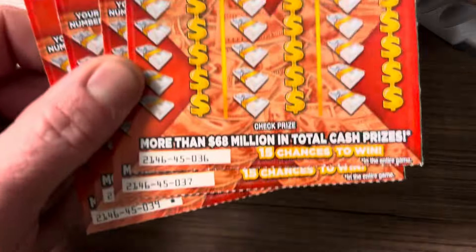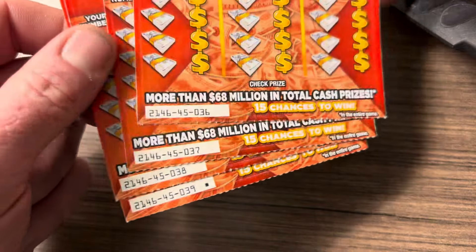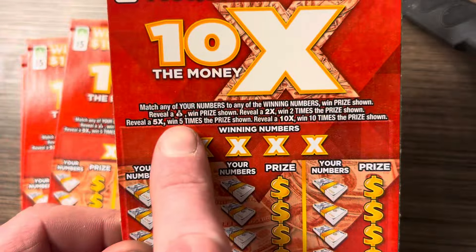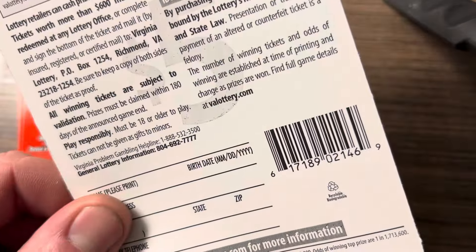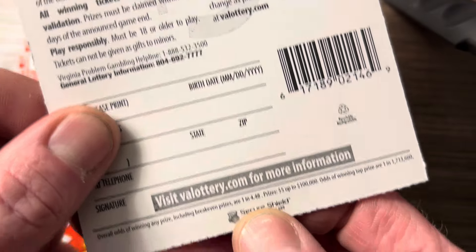So we'll go ahead and start with the low boys. I've got ticket numbers 36, 37, 38, 39 — black box. On these it's got a bunch of symbols: has a money bag to win a prize, has a 2x, 5x, 10x multiplier, and the odds on these are 1 in 4.48.